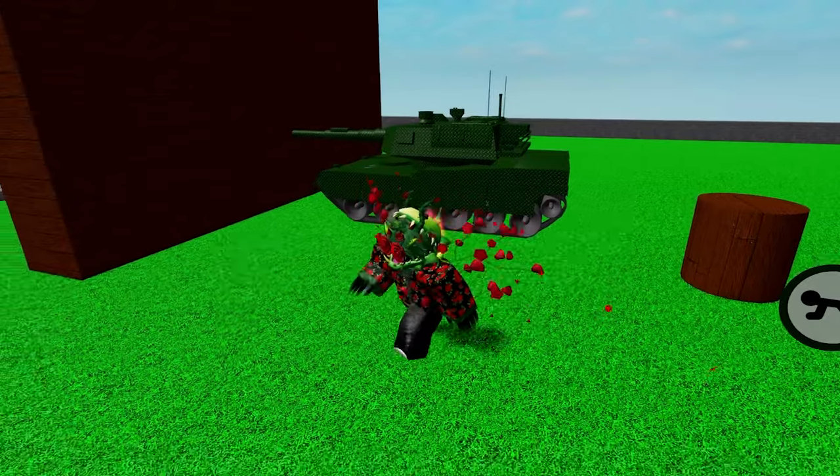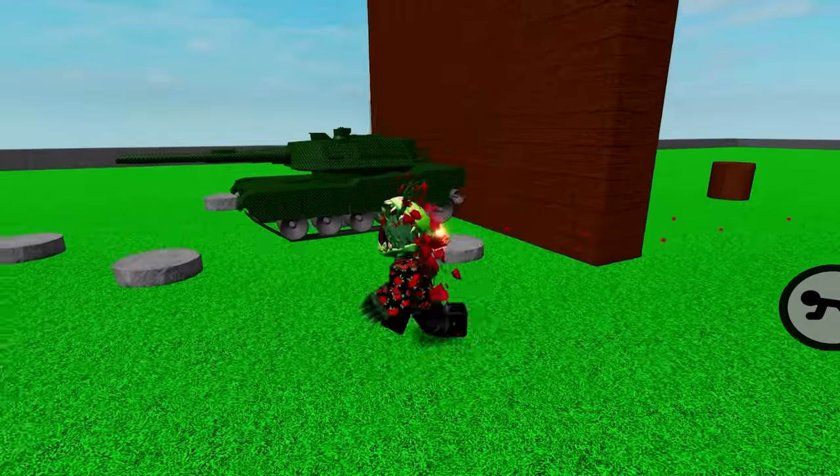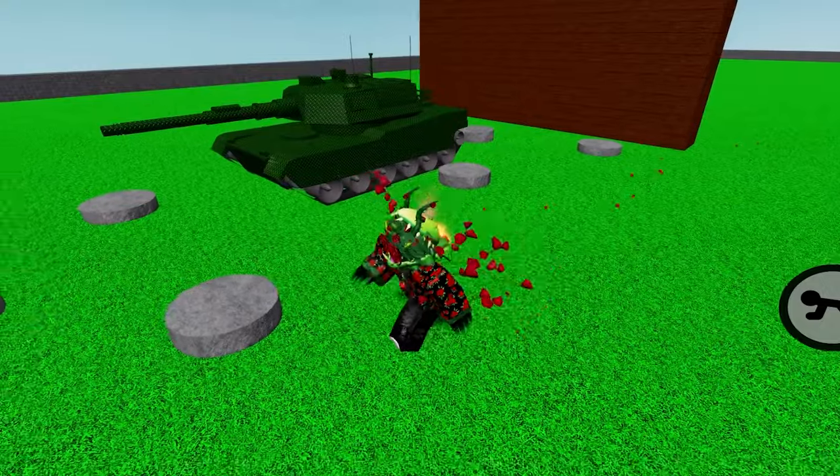Aside from crash blocks, the tank will pass through solid walls. So if you want to have your path filled with rough terrain, the tank won't stop.